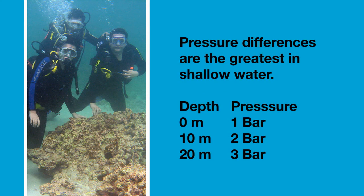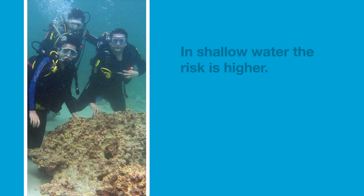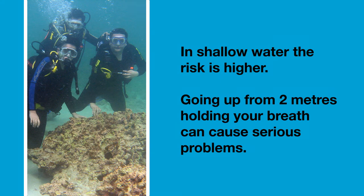In shallow water, pressure differences are greatest. Between 0 and 10 meters the pressure goes from 1 to 2 bar, so it becomes twice as high. But between 10 and 20 meters the pressure goes only from 2 to 3 bar — it only becomes 1.5 times as high. This means that in shallow water the risk of overexpansion is higher.